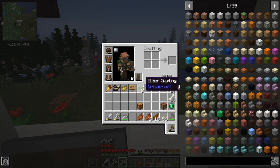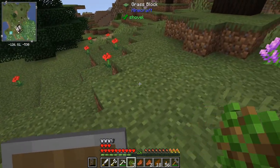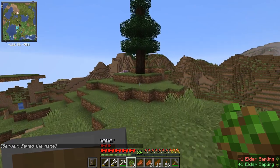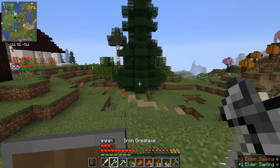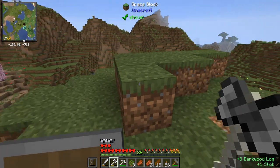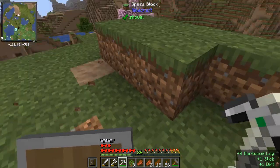Let's take this elder sapling and plant it over here, because these are really cool. I don't know that there's going to be enough space — this is going to need more space. Let's go over here and chop down this little tree from DruidCraft, since I've already got a bigger one over there anyway. I'm going to use my battle axe for it.